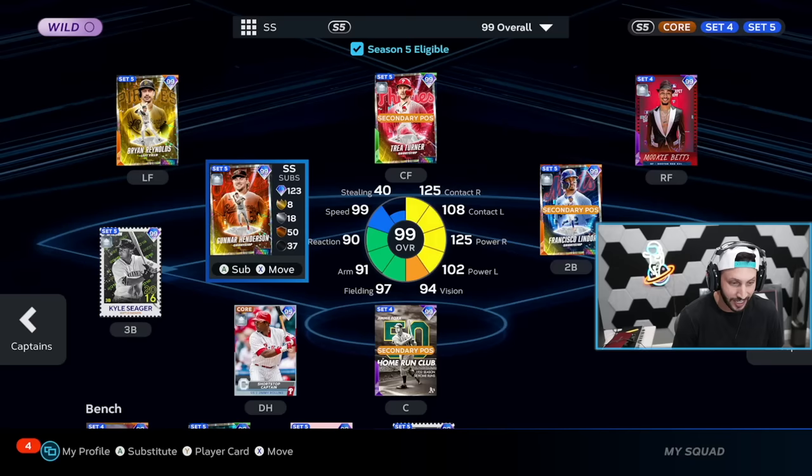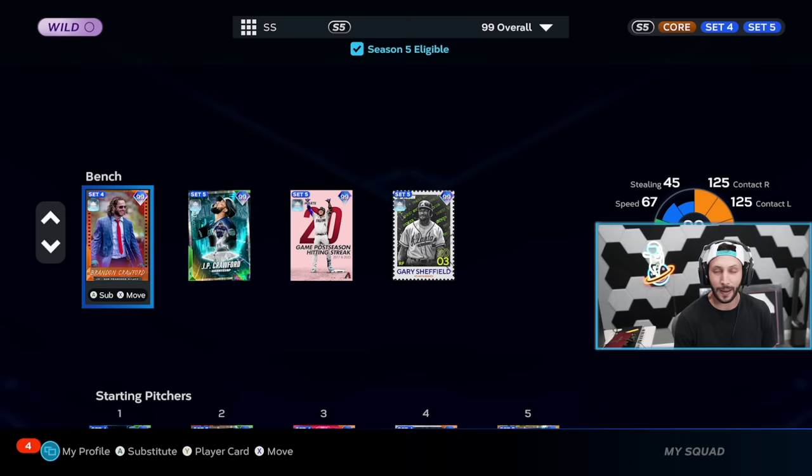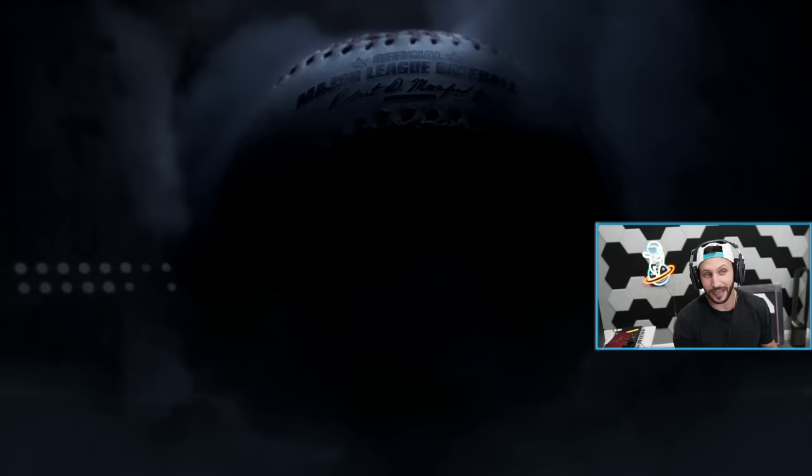Look at the studs we got on this team. Here's the bench. I'm ready to go. We're a couple of games away from World Series, so we may hit World Series in this video. Let's go hit some moon shots. Tom Glavine on the mound. I'm excited to use this squad. I love the shortstop team build. I cannot wait to use this Corey Seager.